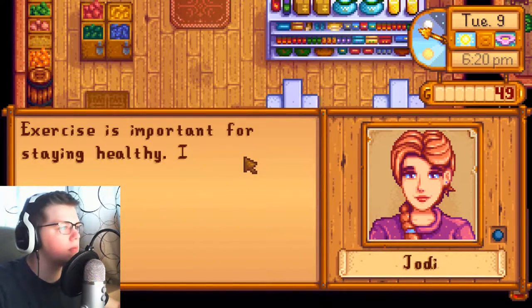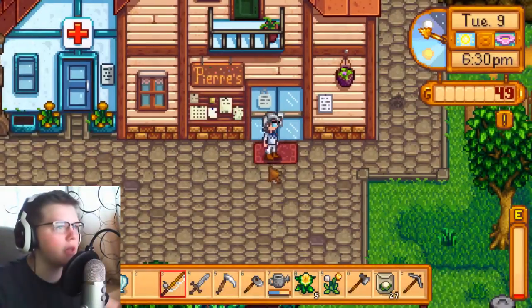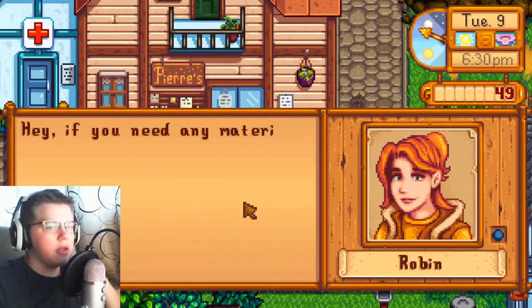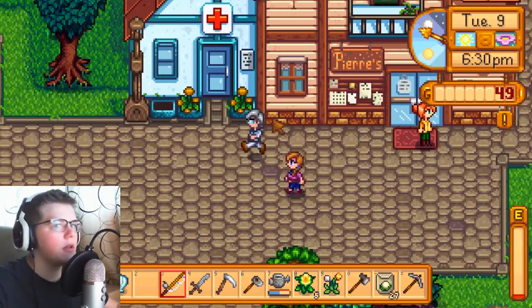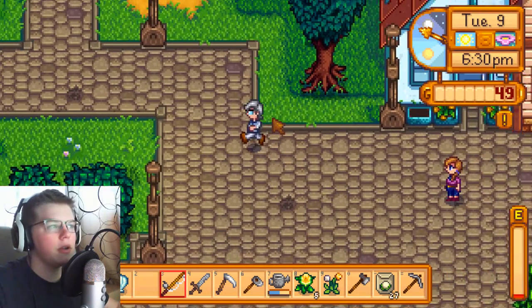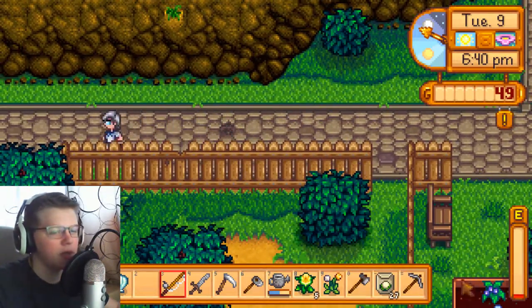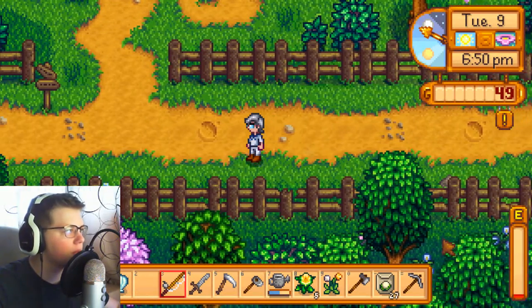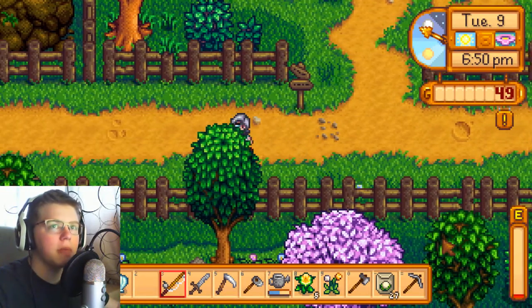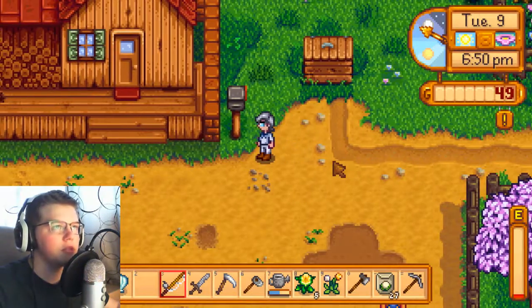We spot Jody and Robin. Robin says if we need materials or blueprints we know where her shop is. I think we're going to head to sleep. I'm too lazy to find all the girls to give gifts to. We'll go to bed now, refill our energy, and have enough to start planting tomorrow.